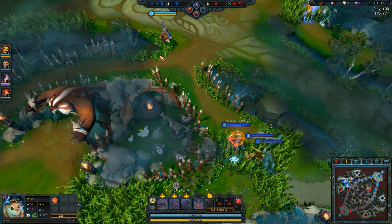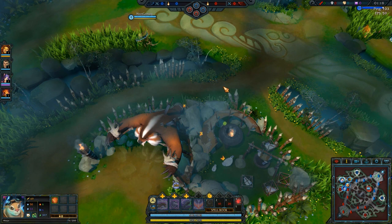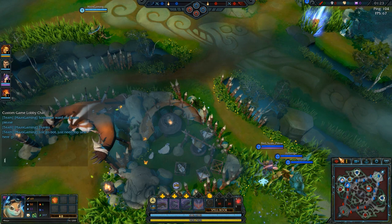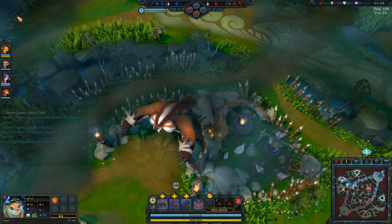There doesn't seem to be any set jungle route yet as far as I can tell. From my experience, I prefer to go and steal their buffs just to be annoying and ruin their jungler. So we're going to try and get their armor buff here, then get our own attack buff, then move towards the middle and get the haste buff. That just seems to work best for me.